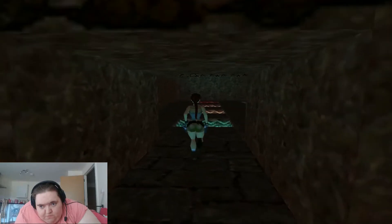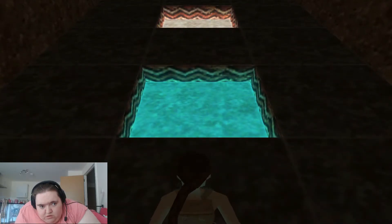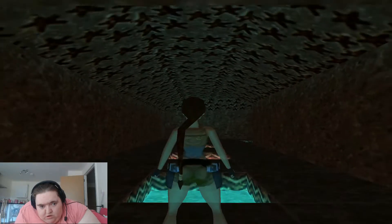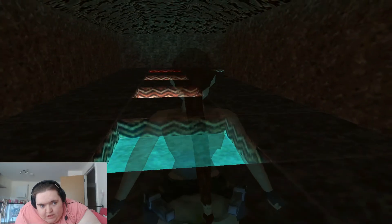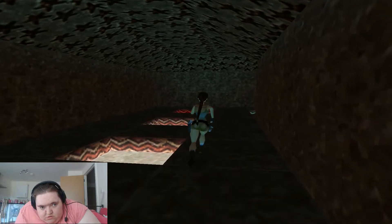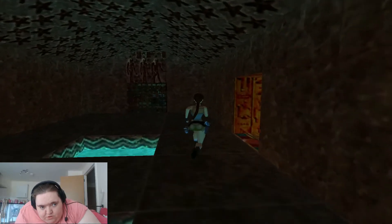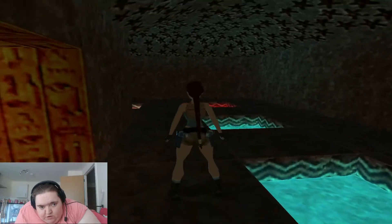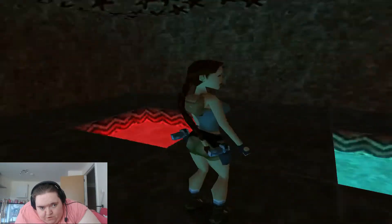Left, into this room. Coloured tiles on the floor — take note of the colours: blue, white, white, red. Blue, blue, blue. We need to put those in that order: blue, white, white, red, blue, blue.